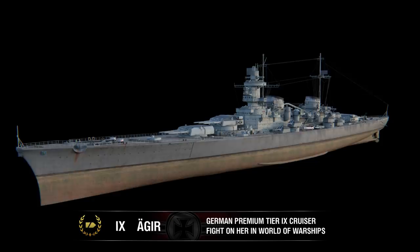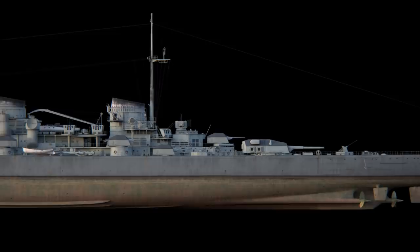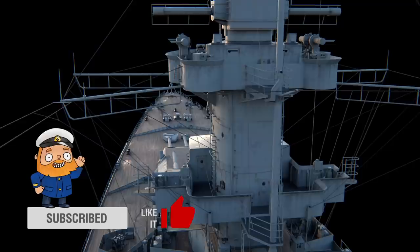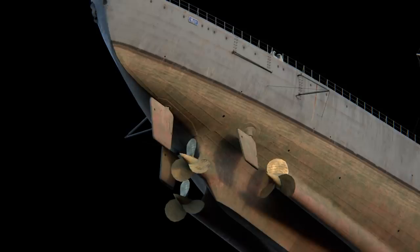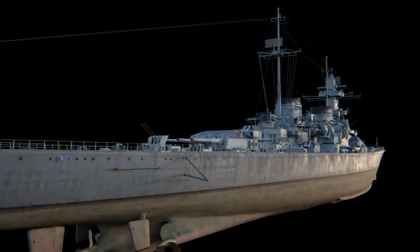Cruiser Aegir is a variant of a fast German battlecruiser that was developed in Germany prior to World War II. By 1937, the German Navy was seriously lagging behind other European powers in terms of the number of heavy cruisers they had in their fleet. For this reason, the high command of the German Navy made a decision to reinforce their fleet with ships built according to an entirely new project. The main characteristics of the O-class battlecruiser included a long cruising range and main battery guns with a battleship-like caliber.